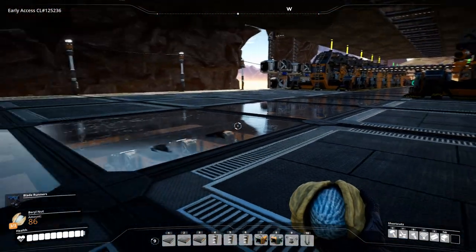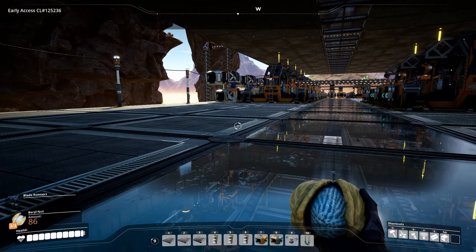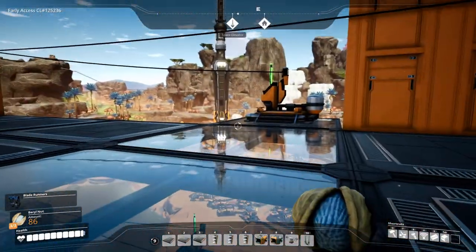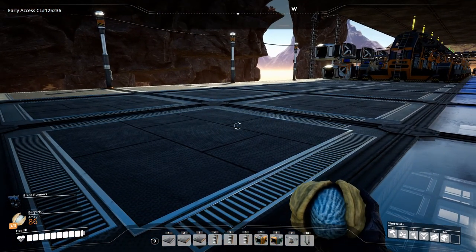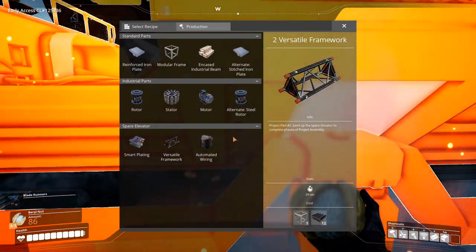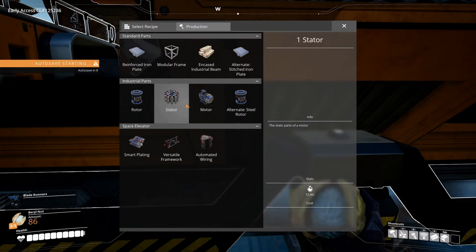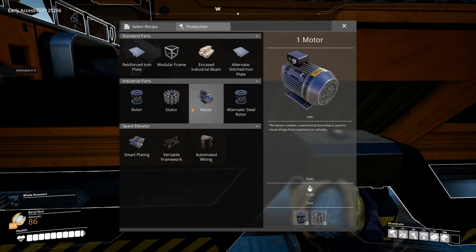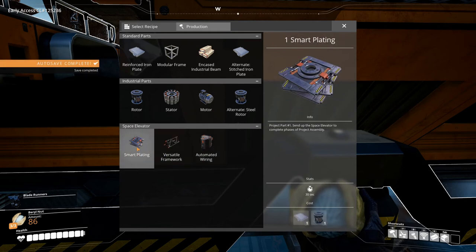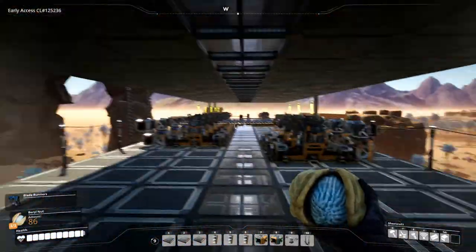I'm thinking we can add stator production on this level as well — that's my plan. Of what we can make now, we're missing stators and motors; we're making everything else. Stators and motors are what we're missing, and then of course the stuff for the space elevator, which we'll simply handle down on the storage level since that's not a permanent fixture. Let's move up again.